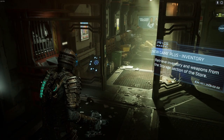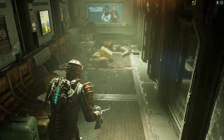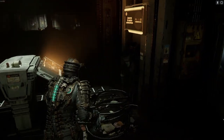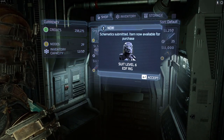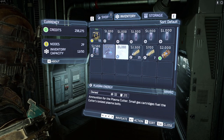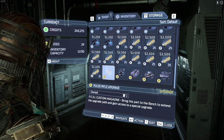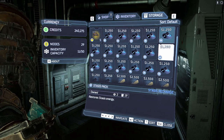New game plus — inventory retrieve. Inventory and weapons from the storage section. So everything I should have amassed in the last playthrough will be here, which is pretty nice, it's gonna give us a leg up. Now what's new to this playthrough as well is we can buy a new armored suit. Now available — suit level 6 EDF rig, Earth Defence Force. Lovely. This is all the stuff I finished the game with on normal — it was kind of redonkulous.